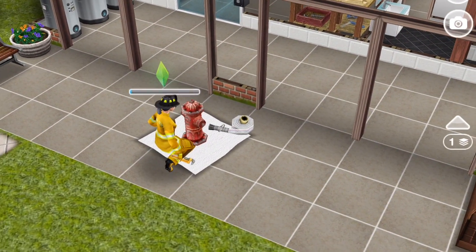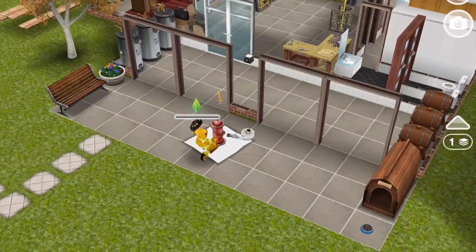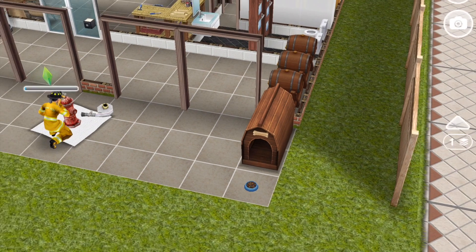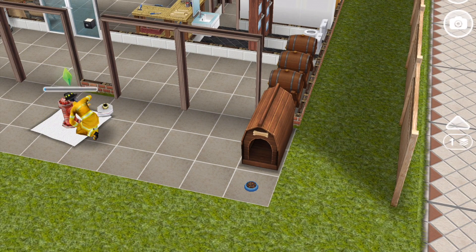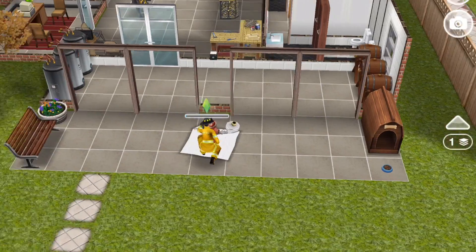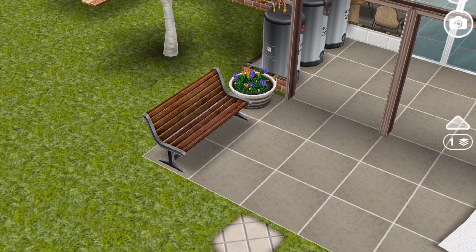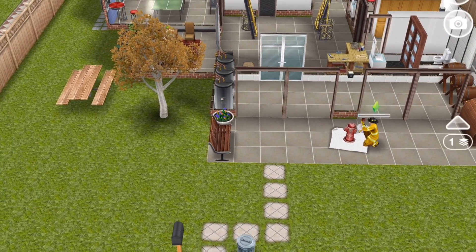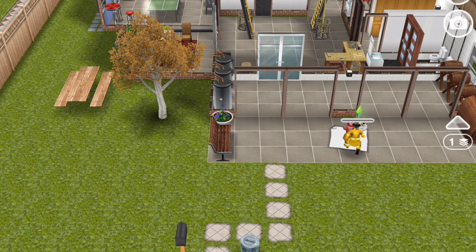There she is in the driveway practicing and learning her trade as a firefighter. Now, of course, there is a dog house here for the usual — the traditional dog that comes with a fire station is a Dalmatian. That's a thing in the US, I think. And then here is a bench out front, because whenever I pass by a fire station, the guys are always sitting outside — watching the street, you know. Because there's a lot of downtime as a firefighter, if things are going well in your town and you're not constantly being called on to put out fires.